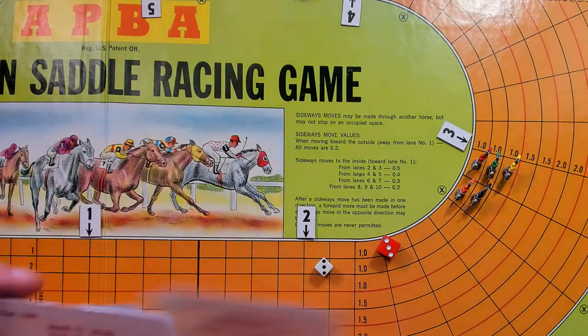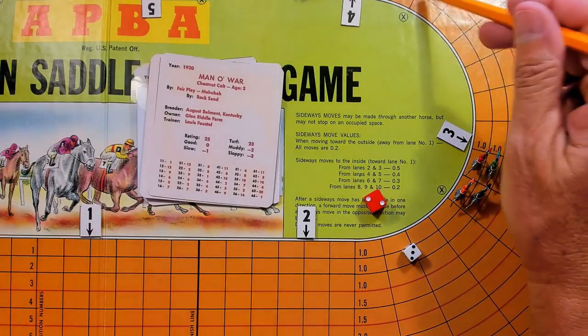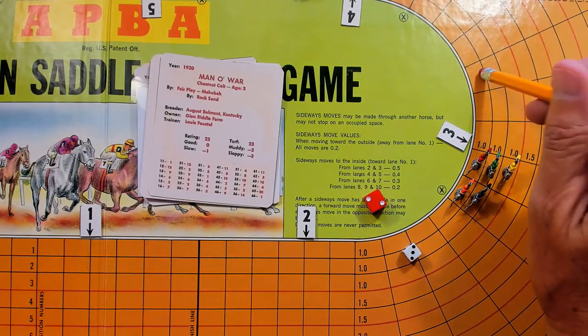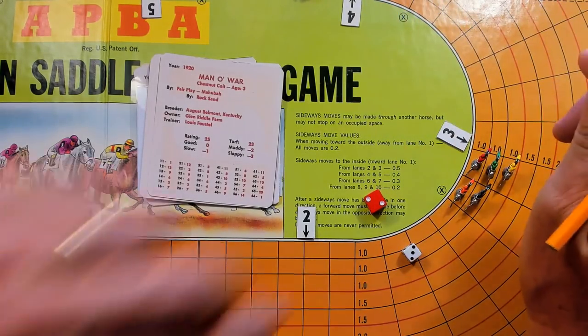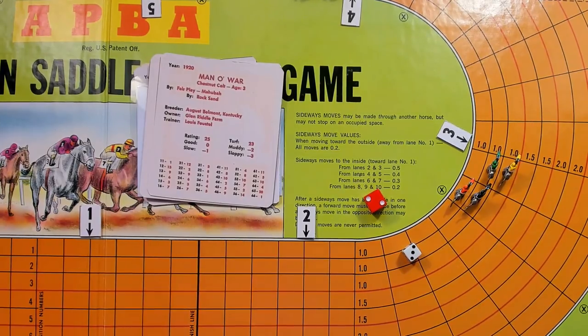Man of War rolls 23, a 9 giving 8.5 plus his 2.3 carry-over = 10.8. He goes 9 spaces, leaving 1.8. That's why you want to carry over — because you know bad rolls are coming and you won't get good rolls every time.